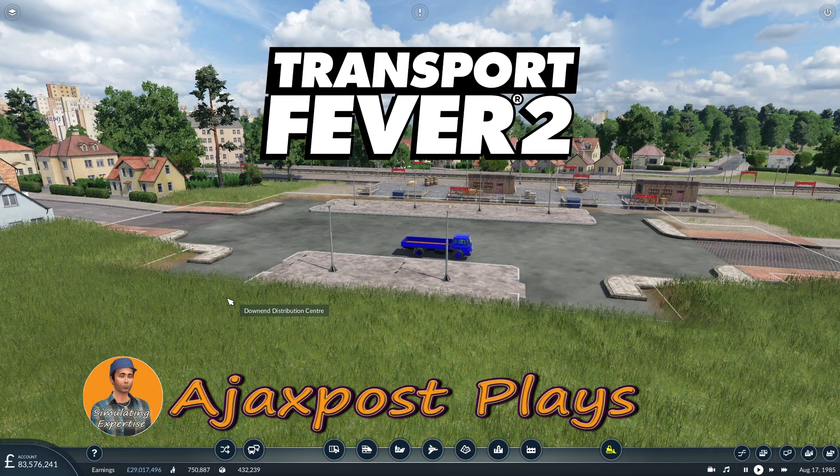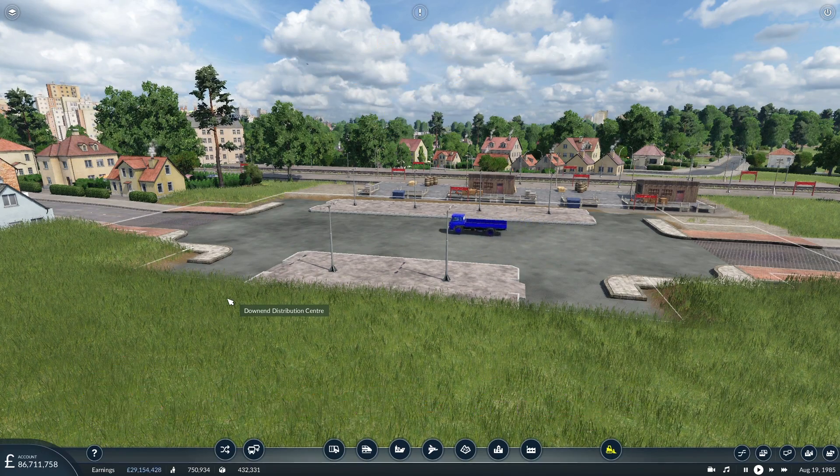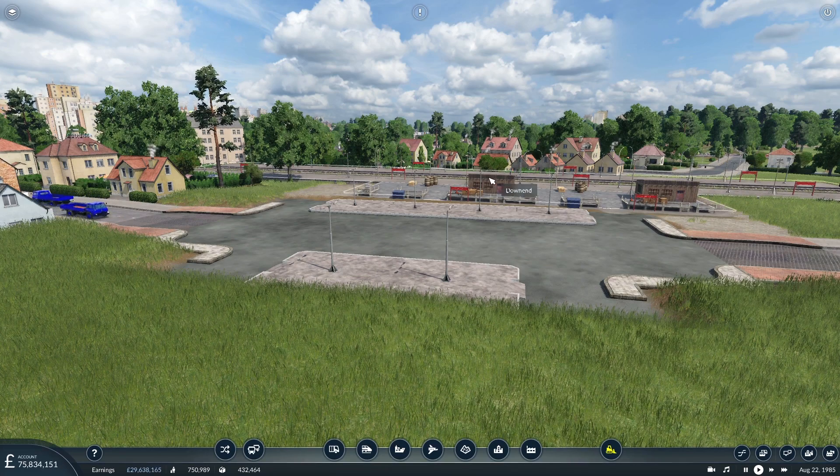Hello and welcome. My name is Ajax Post and you're joining me here in Transport Fever 2, sat outside just overlooking the Down End freight station and the associated road distribution. I think this one is called — yes, it's highlighted there — the Down End Distribution Centre is what this truck stop is called, but the station itself is simply called Down End. As you can see, very little is happening.